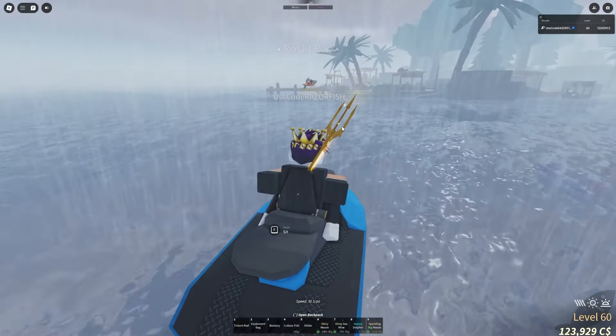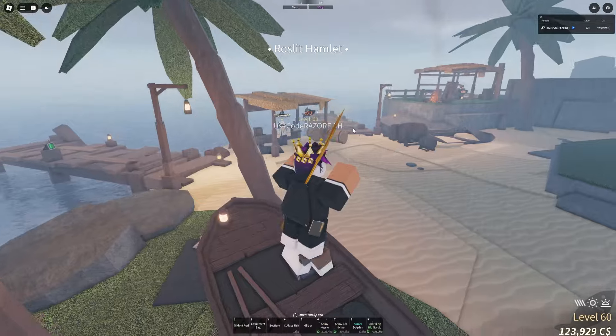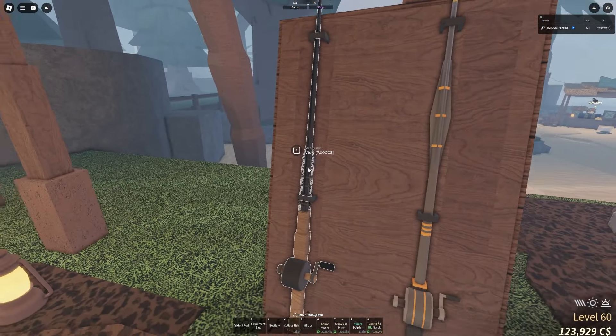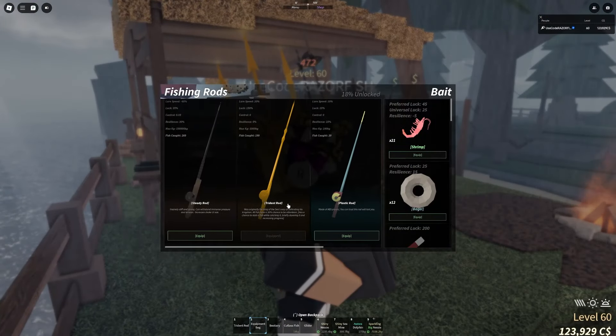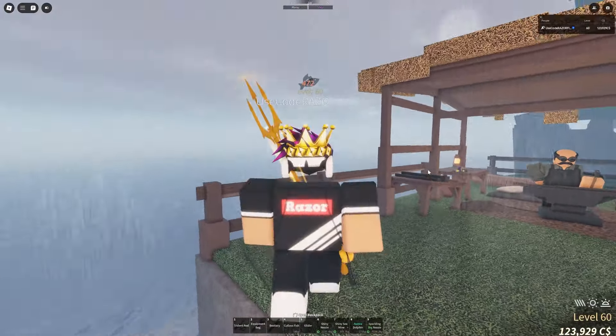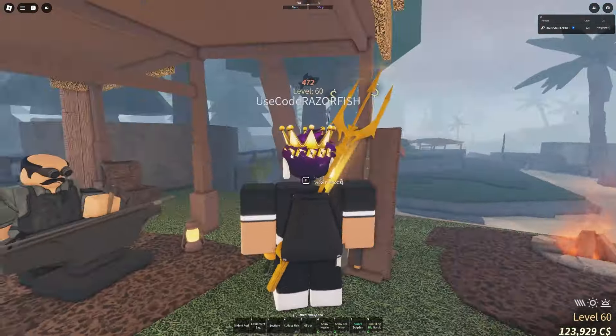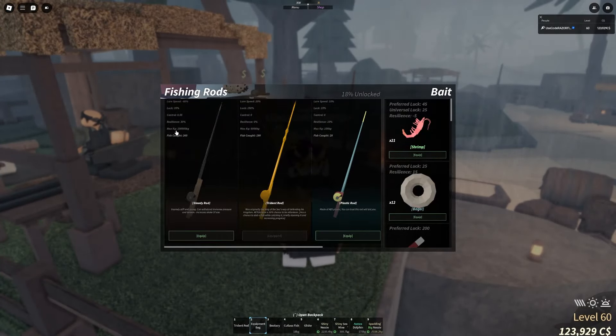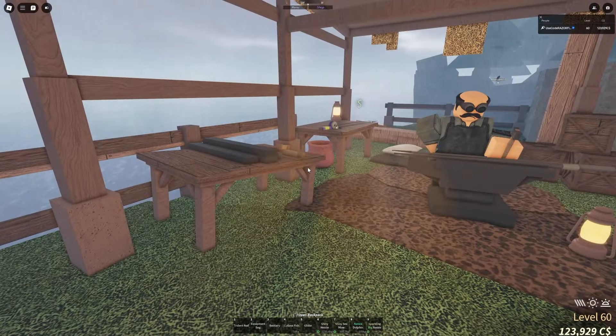Right over at Roselit Bay is the next rod you want, and it's not that expensive either. It may not look the prettiest, but it is the best mid-class rod you're ever gonna have — and that's the Steady Rod. You're gonna stay with this Steady Rod for a very long time. It's only 7k, and the stats are pretty crazy: max KG is almost infinite, resilience is 30%, and luck is 35%. The only downside is the lower speed, but with good resilience, luck, and control, it really doesn't matter.